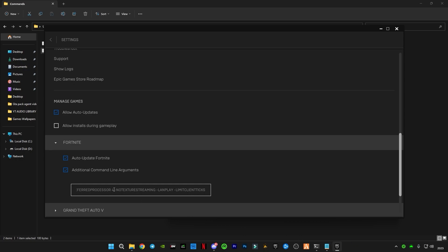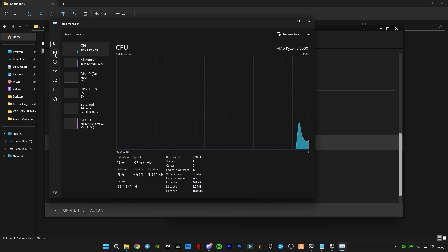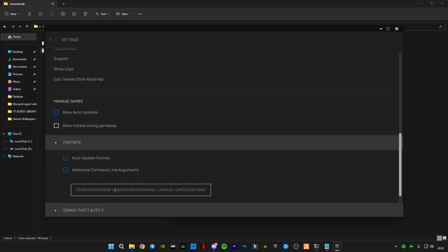You need to paste your processor core count in the command. Open Task Manager, go to Performance, and check your CPU core count — I have six cores. So I type six instead of four in the command. That's it — close it.